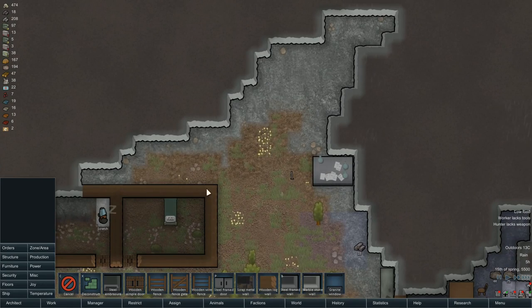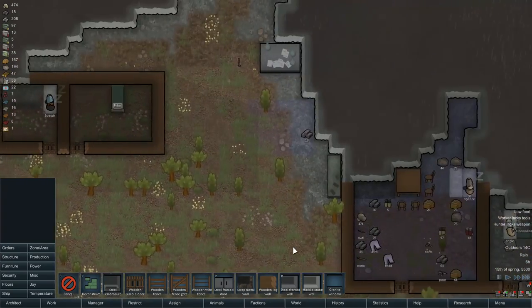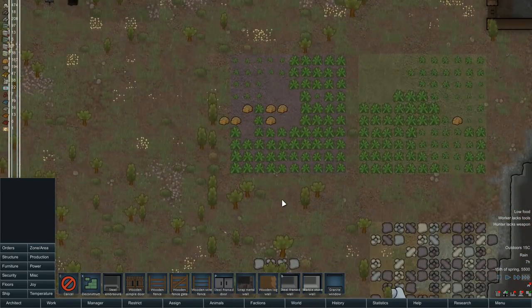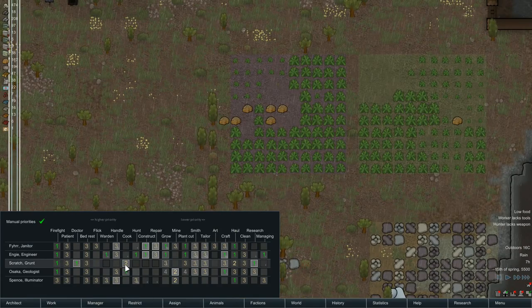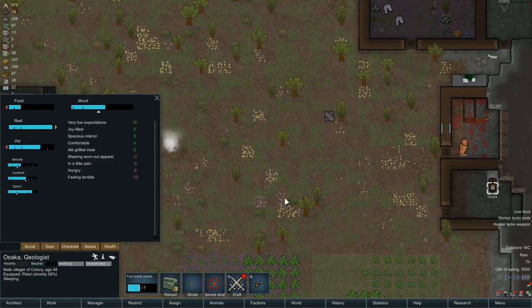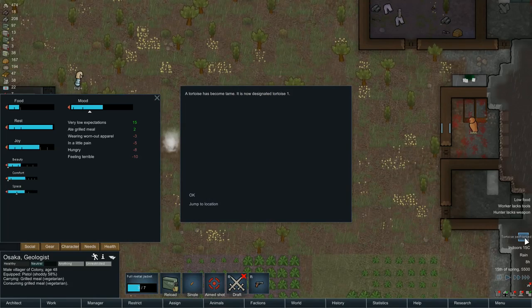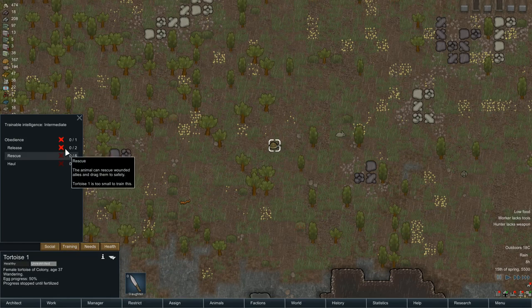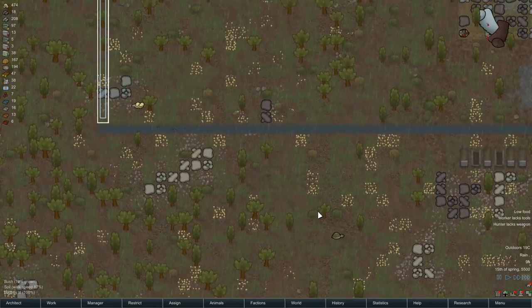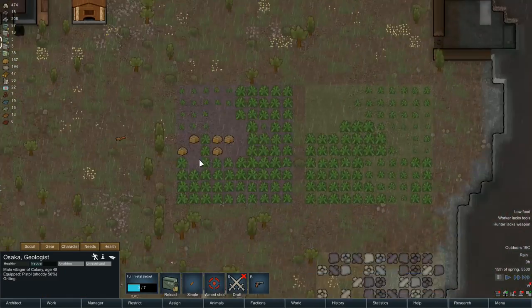Probably going to want to enclose that area so they're not working in the rain constantly. Let me check my cook — Mr Osaka, you seem to really love sleeping. I've got a self-tamed tortoise! Let's go and check him out. That might be pretty funny to train him in obedience and release on raiders. If the raiders come, I can just unleash the tortoise.